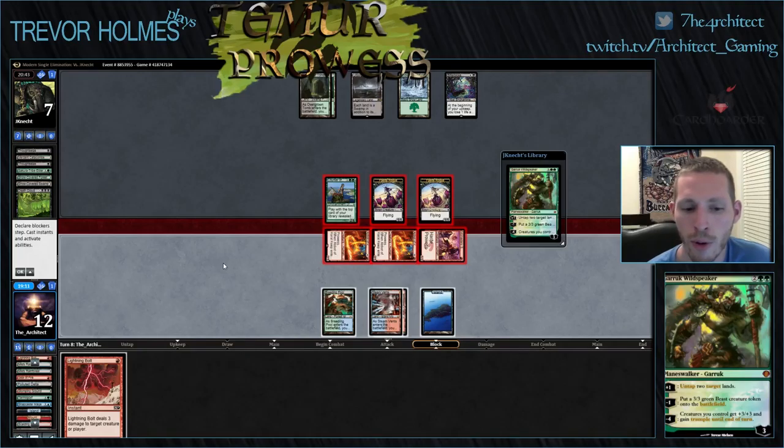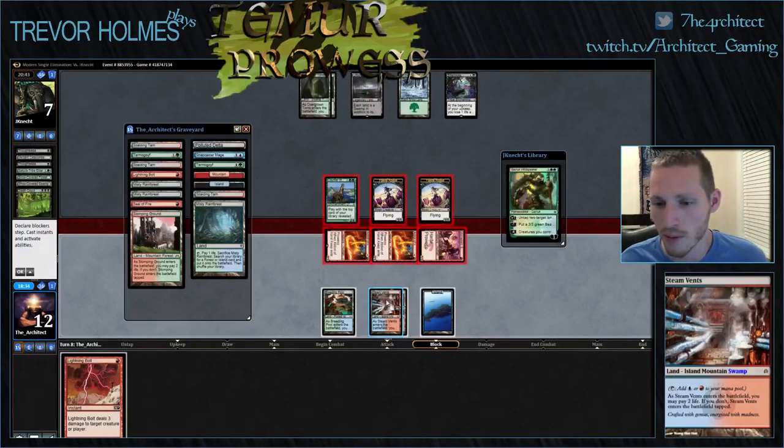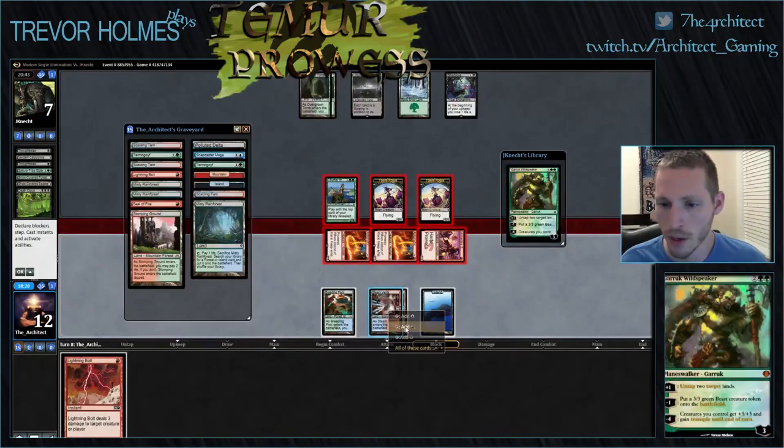He's at four, he's going to go to three. I think I can win this race. I have four Vapor Snags, two more Lightning Bolts, and three Snapcaster Mages that pretty much just win the game immediately if I draw one. Four, five, six, seven, eight, nine — plus two more Abbots. I still have four Serum Visions that can help me find a burn spell. I think Lightning Bolt just goes to his face, and I definitely want to save these two creatures.